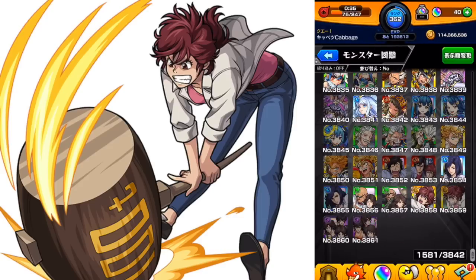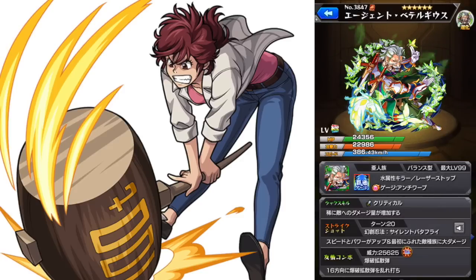Next up is Betelgeiss. This guy is interesting. He is a wood pierce with millwarp and then the water slayer. So you can kind of think of him as a pierce version of Belphegor — pretty strong. He's also got the laser stop, a nice defensive ability. The bump combo is the spread bomb, which is already very strong, but then he's got the water slayer passive in him, so that'll be more damage against water monsters. The Strike Shot is speed and power up, and then the first enemy that he hits he'll pick up the slayer for that class. So this is like for Niraikanai — I wonder if this is the first pierce character to have that.